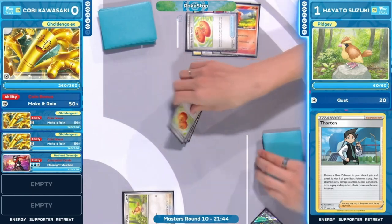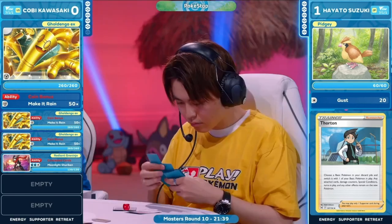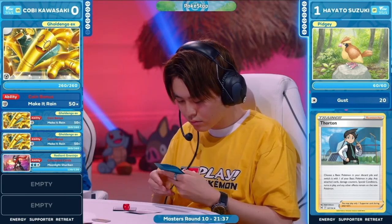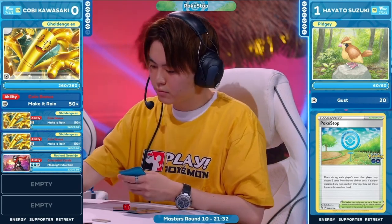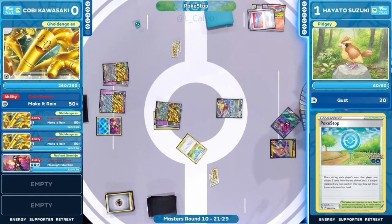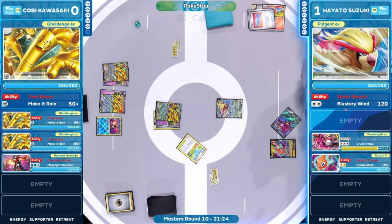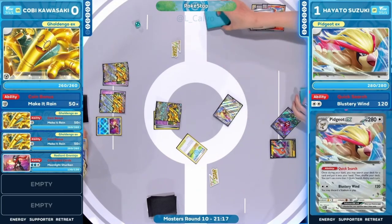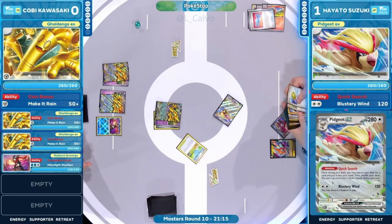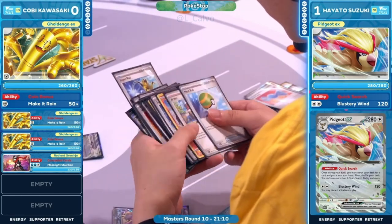What is this? The Poké Stop nets two Rare Candies and a Buddy-Buddy Poffin as well — that is huge for Hayato to have drawn off that Poké Stop. Now we're going to see these evolutions start coming into play. Pidgeot EX in the active position with Quick Search ability unlocked — we are rolling now. This isn't over either; there's Thornton potential. We could see all sorts of surprises.